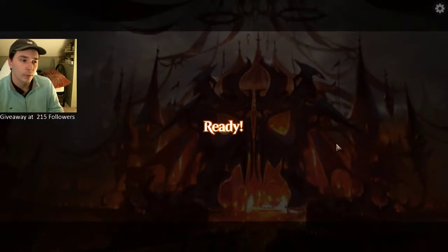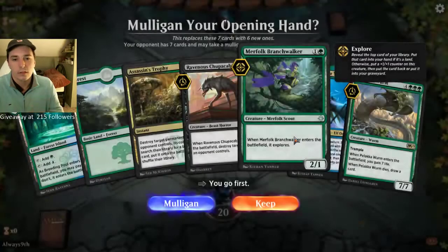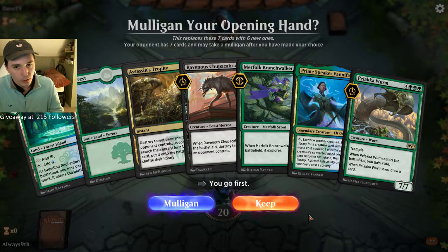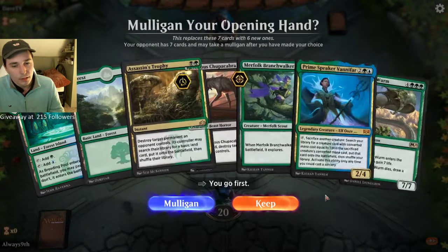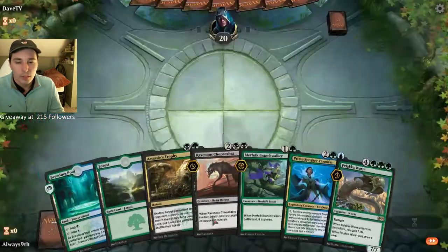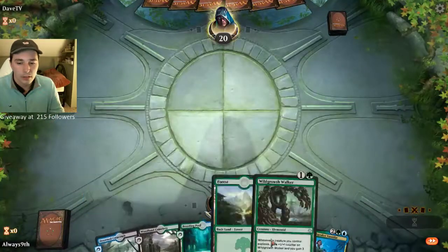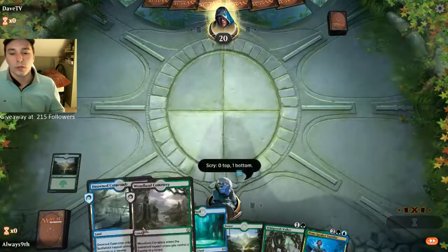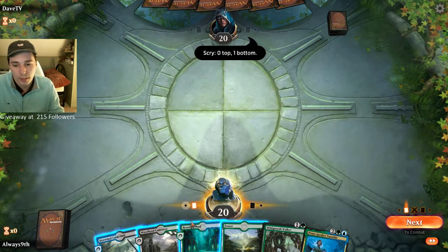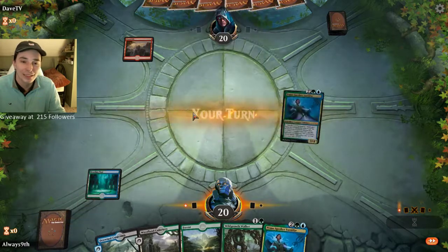Opponent got pretty unlucky with Light Up the Stage, though — he didn't draw many lands. I guess they do play very few. Playing against Dave TP now. This hand is interesting — the only card I can really cast is a Branchwalker, very dependent on getting lands. If the Plaka Wyrm was a Black-Green land I'd keep it, but I can't. New hand is fine — has a lot of lands so we'll put one on the bottom. Would be really great to draw a Jade Light Ranger or Branchwalker. We're playing against Red again.